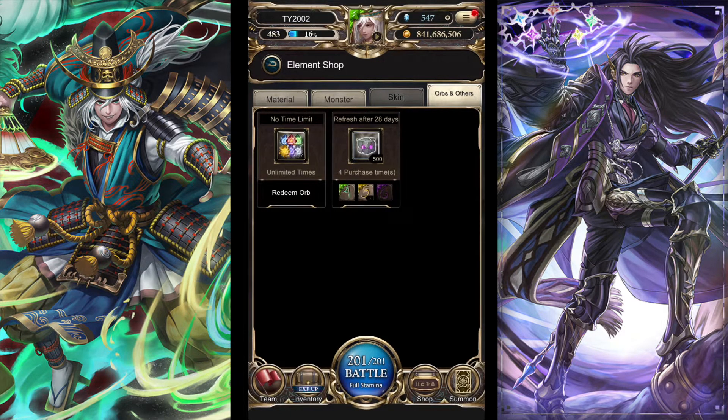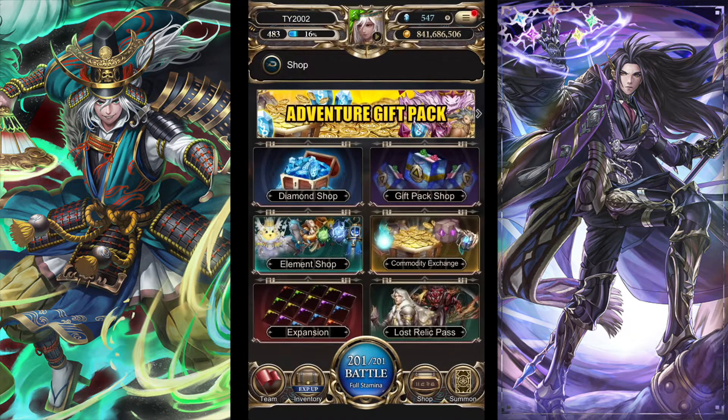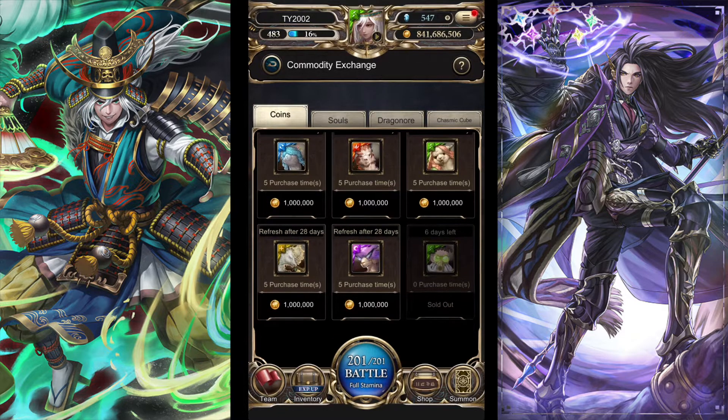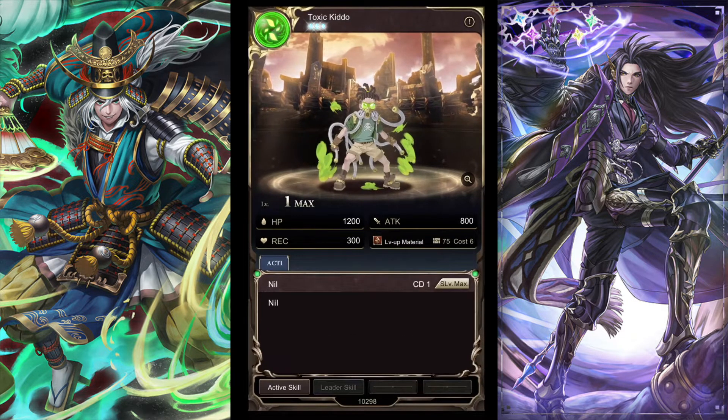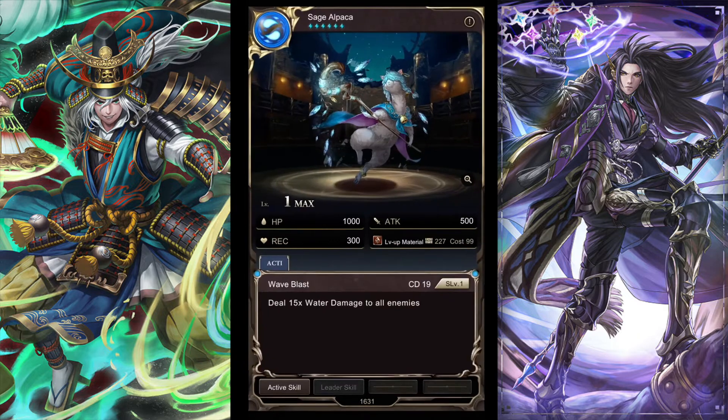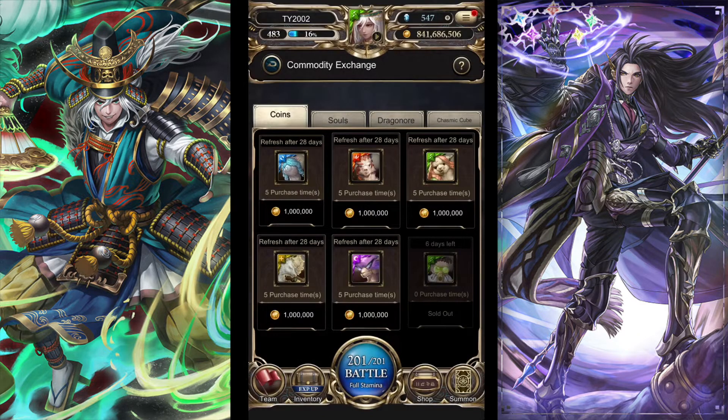Next up, the fourth section is the commodity exchange, where you can buy some stuff with coin souls, dragon ore, and chasmic cubes. Right now I bought the current level-up material — Toxic Kiddo for the current series. You can also buy alpacas here, though they aren't that worth it — it's like five million coins, which isn't a lot, but the alpacas just aren't worth it I don't think.